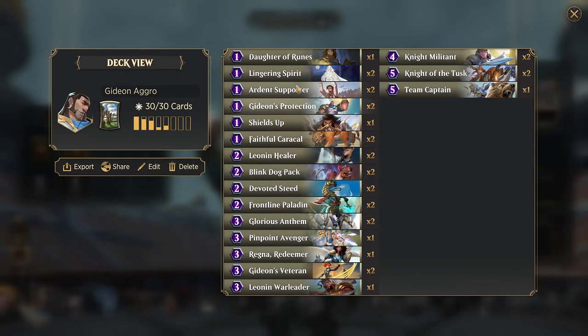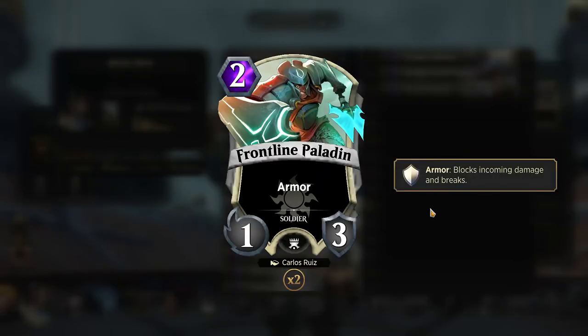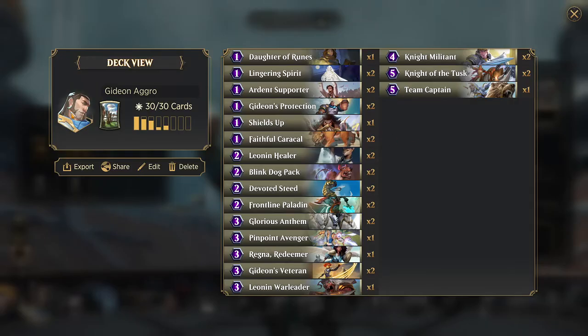Things that are important to us for Gideon are things that either survive combat or make multiple creatures. The way we survive combat is with really bad cards like this — two mana, 1-3, absolutely terrible, but it has armor. What this means is when it takes damage, it just prevents that damage and loses the armor, so it takes damage twice. So if we have three creatures with armor, we can just attack with all of them — none of them are going to die, but it's going to proc Gideon, give us a free 4-4 attacking, and then we can do it again next turn.